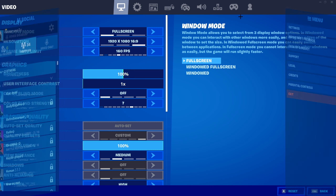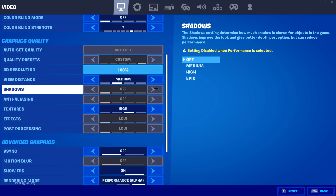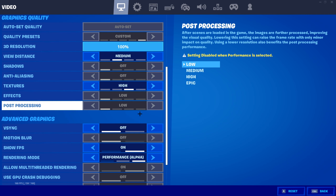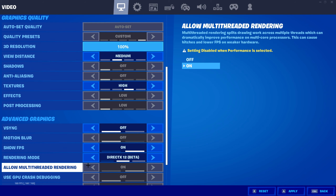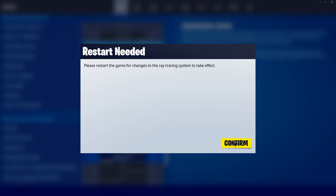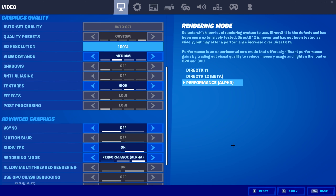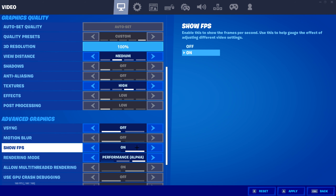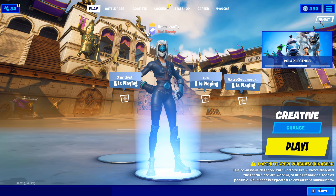You need to be on PC to do this obviously. Go into settings — as you can see all these are grayed out because I already have it turned on. You'll see view distance and textures; it's right where DX12 and DX11 are. You're gonna need to restart to put this on.